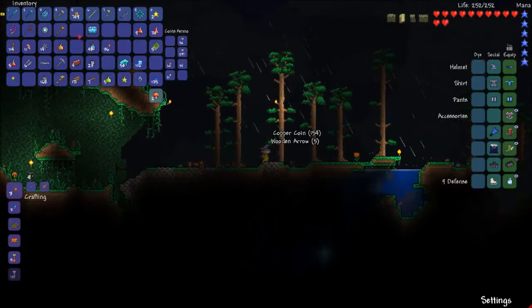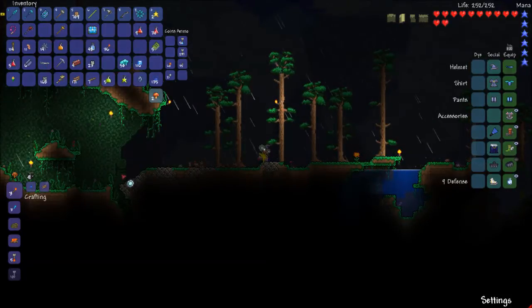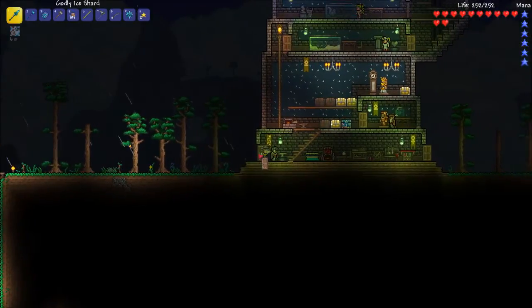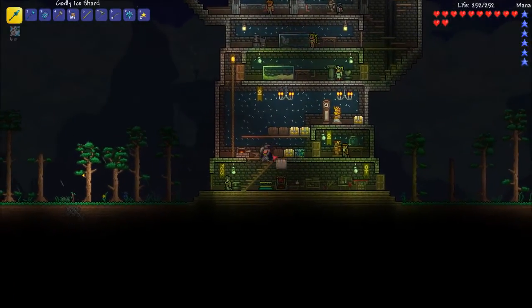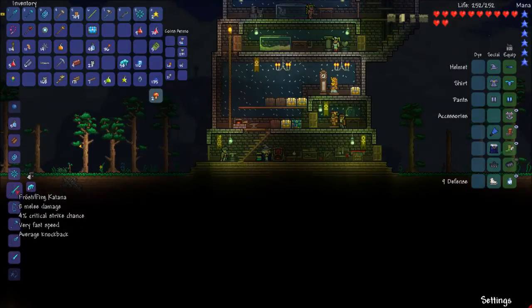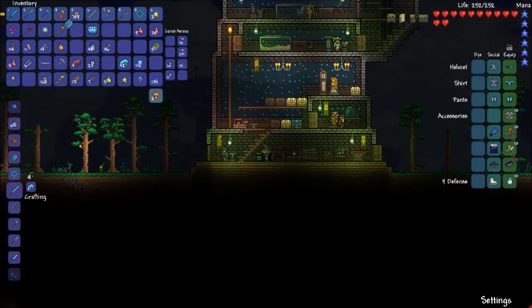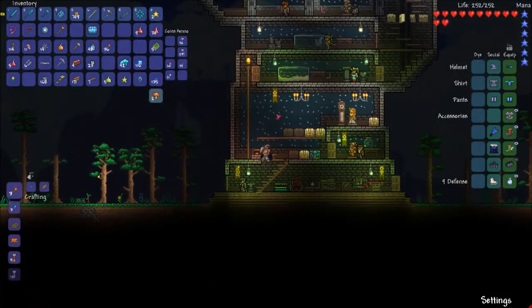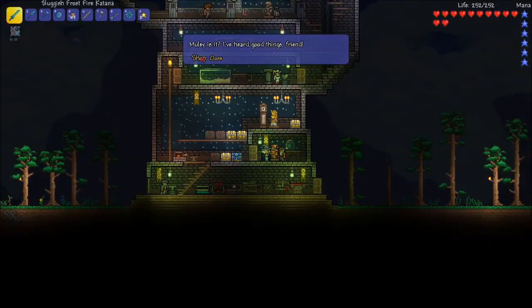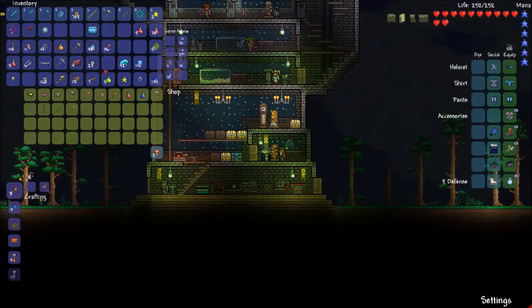Mirror. Frost Fire Katana — we're gonna make it. We'll put it there, hammer goes down here somewhere. We can actually sell this trident — I don't really see use to keep it since we're going the thorium route.